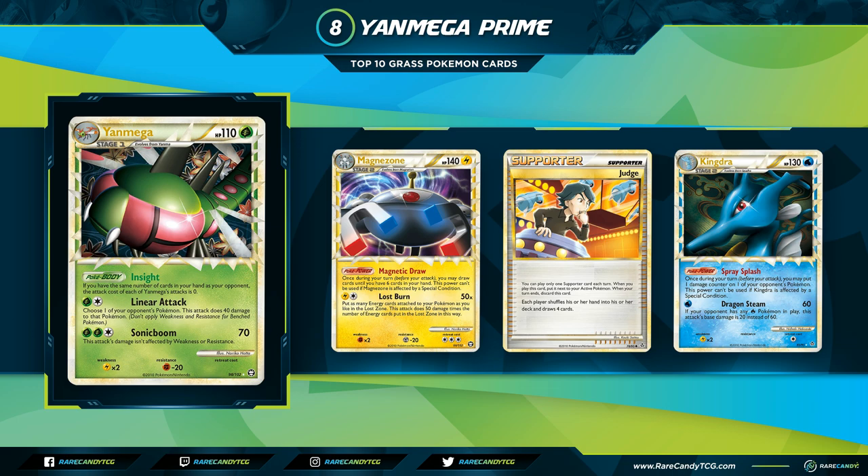At Worlds that year, Yanmega Magnezone won Juniors in the hands of Gustavo Wada and appeared in 3rd and 4th place decks from Alex Kretchmer and Joey Nawel. In Seniors it got 2nd and 3rd in the hands of Marco Vaz and Grafton Roll. Yanmega just being such an efficient attacker for no energy allowed you to put energies on other Pokemon for big late-game threats. 110 HP was a large amount for this format — you'd often be two-shotting each other, and if they went to the bench you could use Linear Attack. With no energy commitment and no risk of not setting up, Yanmega Prime comes in at number 8.